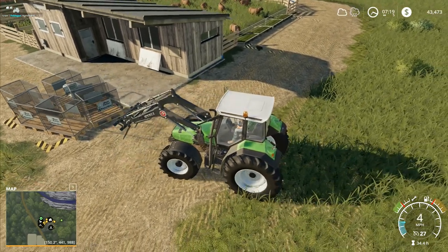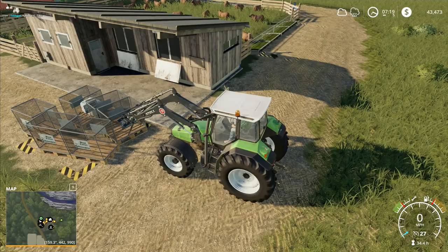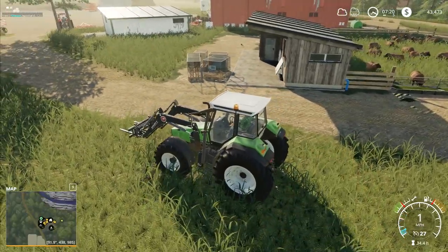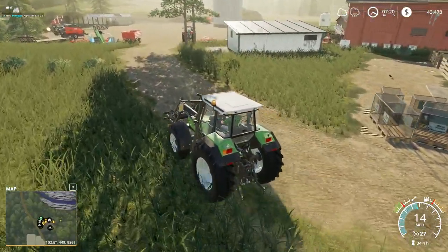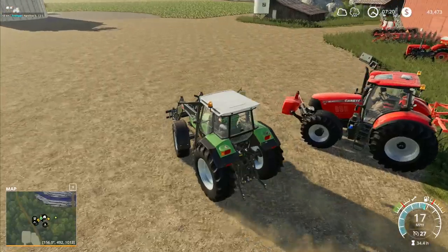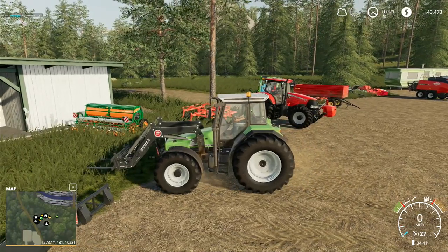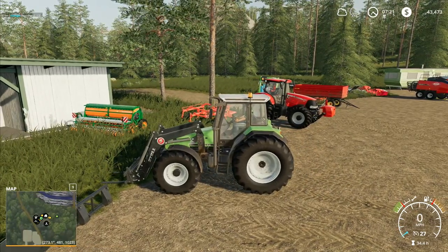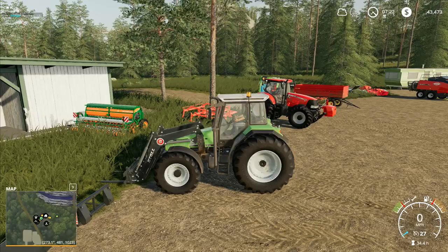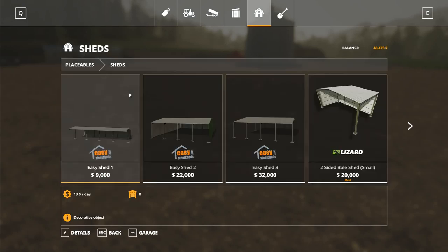We were minus six thousand when we started, so a fraction under fifty thousand dollars for that lot - absolutely fantastic. The sheep are taken care of and we've now got a pile of money. Let's go and see how much it's going to cost us to do a little bit of building work. I'll bring the tractor over, sit it down there. Now I can have a look in here and go to sheds.